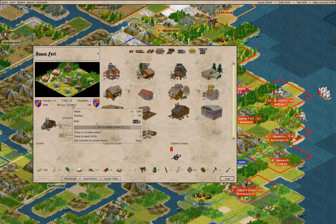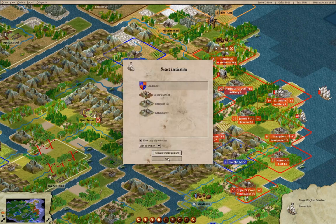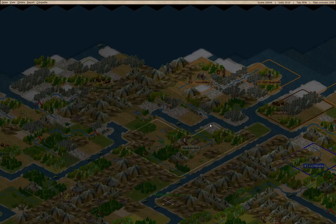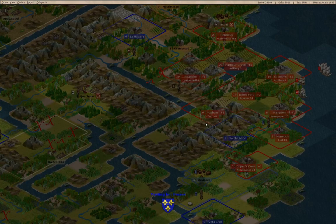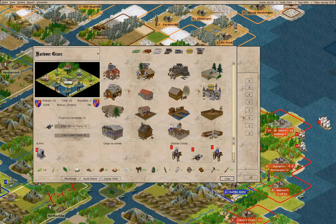With that we get one turn — rebels increased. You can go to London — yes, you are an expert farmer, so you can go there. We're gonna get another artillery here.